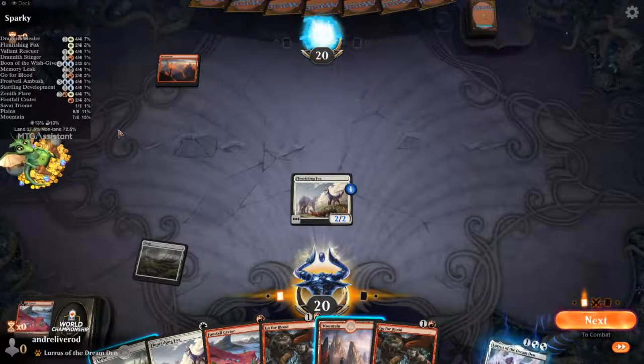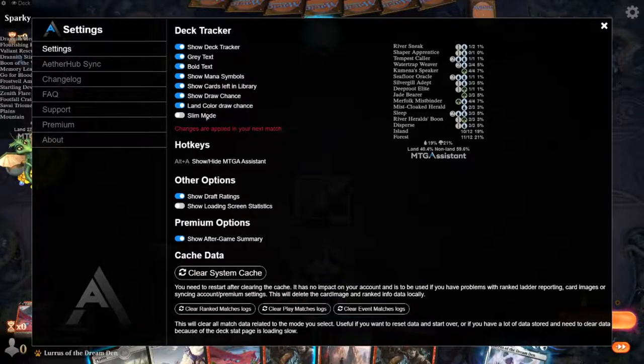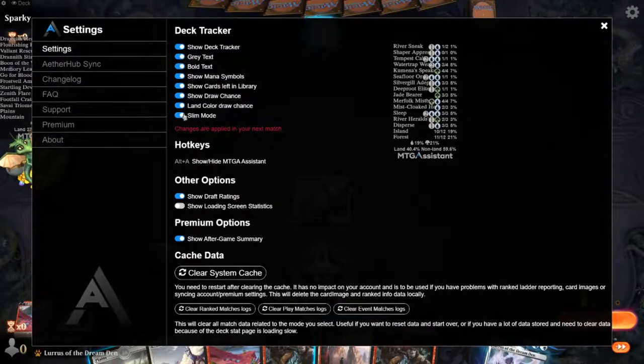The deck tracker is transparent and not in the way, but you can do some adjustments to it. There's something called slim mode where you can make it even more compact. This is about as compact as you'd usually like.